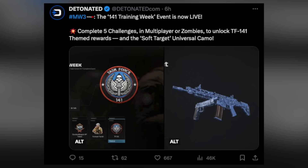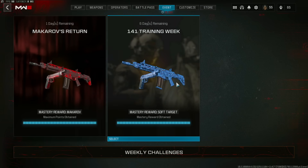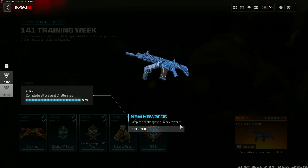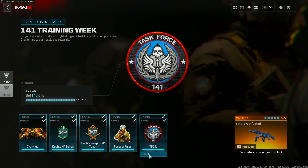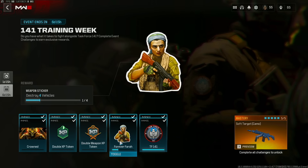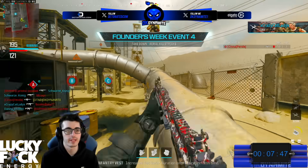By doing the 1-for-1 challenges, you can get your hands on a calling card, some XP tokens, a sticker emblem, and lastly a free universal camo, which is also blue. The challenges include: get 1-for-1 kills for a 1-for-1 training week emblem; in zombies, get 1-for-1 critical kills. There's also a challenge to take down six aerial killstreaks in multiplayer, or destroy four vehicles inside zombies — zombies is probably the easier option there.